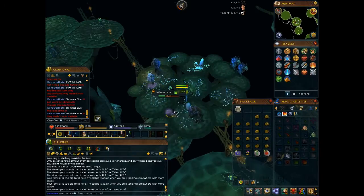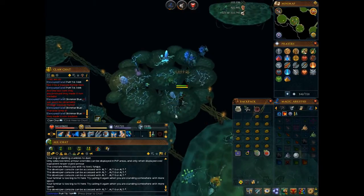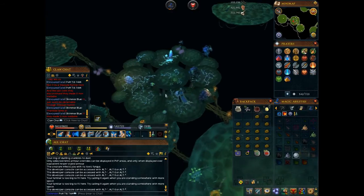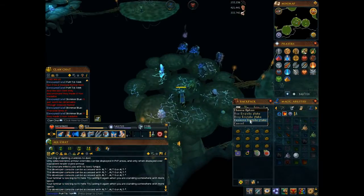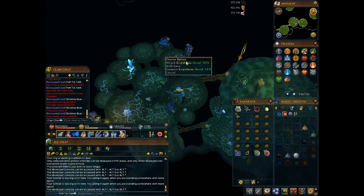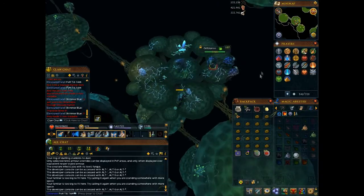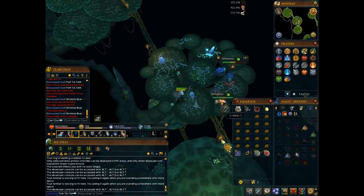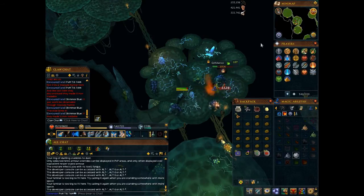That's pretty much all there is to know about killing grifolaroos. It's a pretty simple task that goes by really quick. Make sure to pick up the grifolaroo flakes, and they also drop an orb which is worth about 25k right now — it's not too much but it's still money, so don't forget to pick those up. Thanks for watching, I hope it helps — comment, rate, subscribe, and let me know what you want to see next.